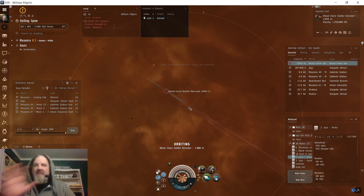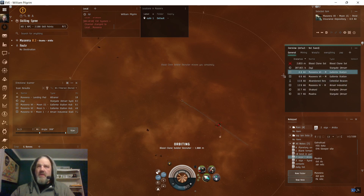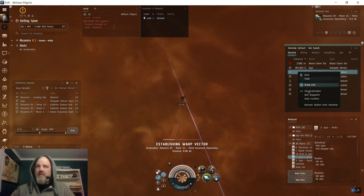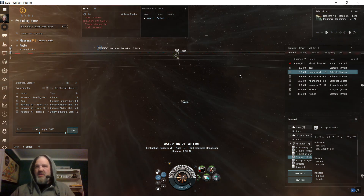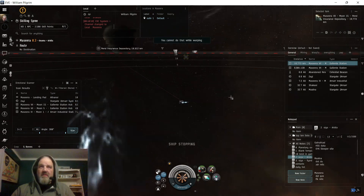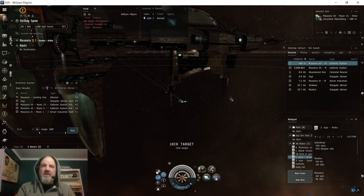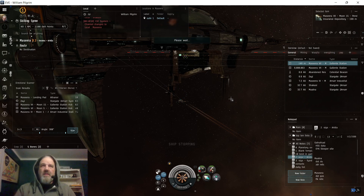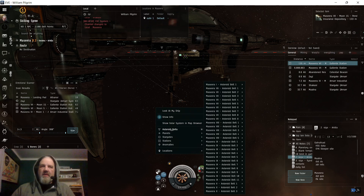I haven't hit him yet — I'm going to warp off and warp back in at about 30 kilometers. Oops, I accidentally started to dock. Use Ctrl+Space to stop your ship — just spam that once you land so you don't dock. Okay, now I'm going to warp back, hopefully he's still there so we don't have to go find him again.